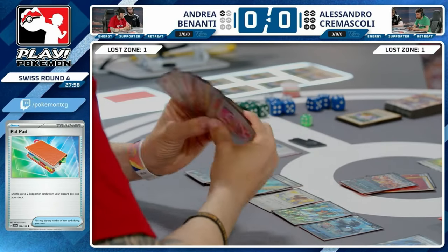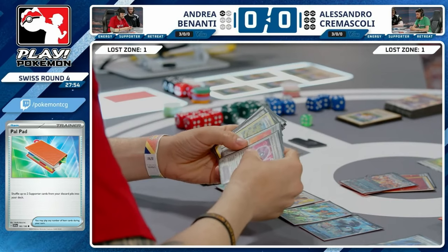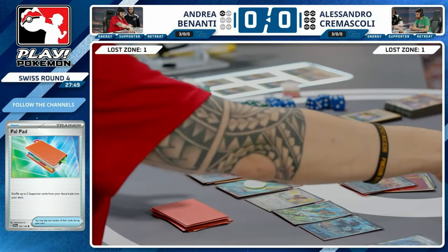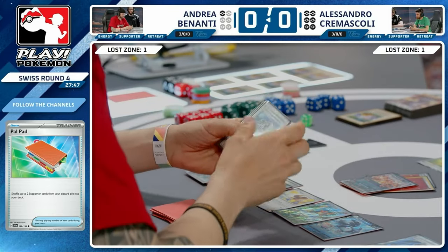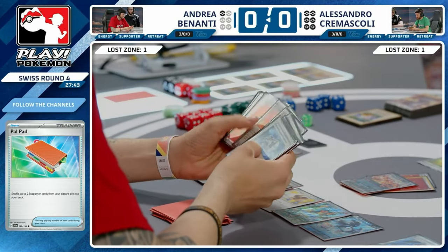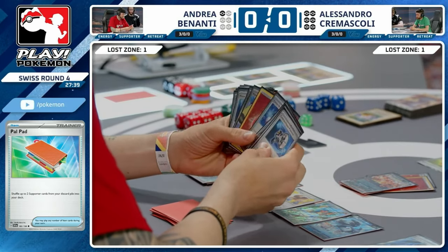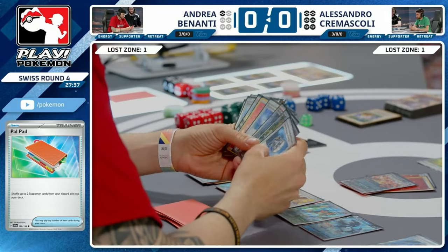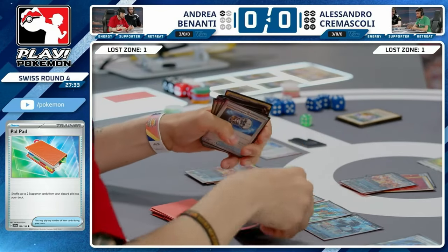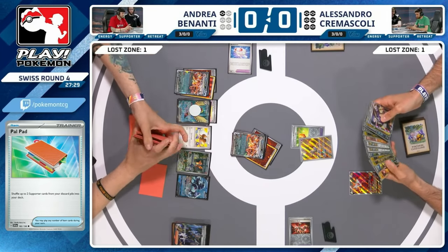It needs to be an answer that won't get KO'd straight back because then Andrea wins the game. I want to see Quick Search for Fire Energy attached to Charmander — that's a great play. This Boss's Orders isn't going to be that helpful. There is still a Charmeleon in the list, not in the prizes, so it's got to be there somewhere. Fire Energy — I love it, it's genius. The Charmander pass is powerful: you only need one prize attached to Charmander, and next turn attach, evolve into Charmeleon, KO Mimikyu — that's game one.